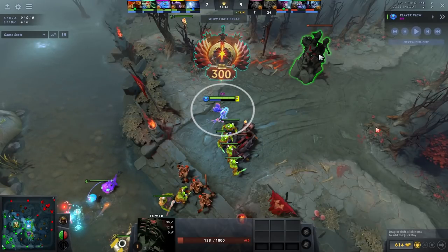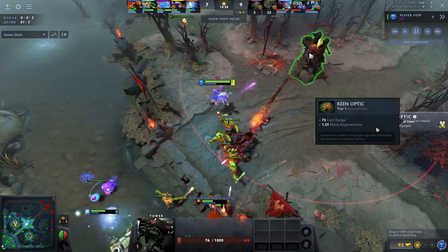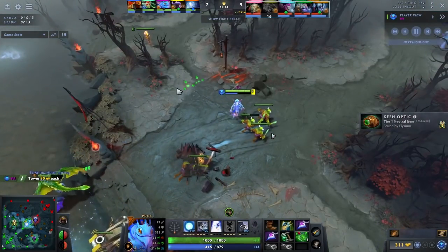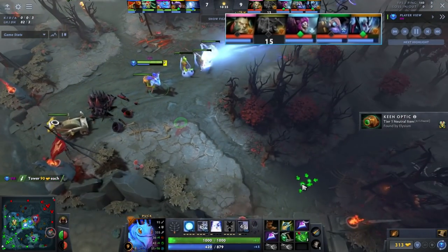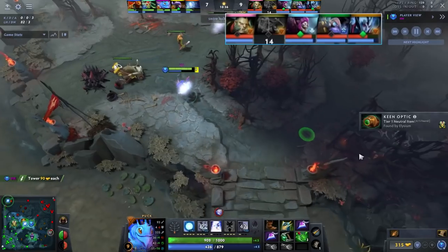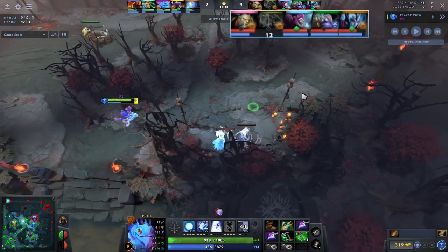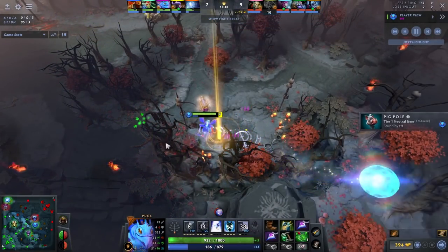All right, so we're starting off with the rank 300 Puck. Let's talk about a couple of things before we get into the game. Just because this guy's ranked 300 doesn't mean he's going to play every Puck game the same. A couple of things to note: number one, his lane went OK — it was even. Number two, the enemy team has very bad catch for Puck, they have a very hard time stunning the Puck. What this means is he can push down the side lanes very aggressively.